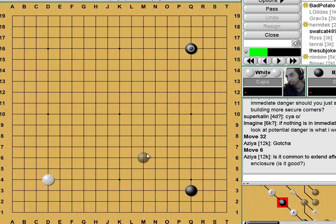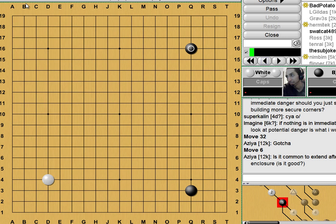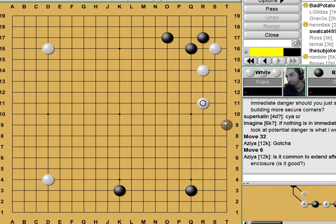Is it common to extend after an enclosure? Yes, because what you're doing by enclosing is creating a little wall around territory. If you can extend and make another wall, your opponent can't easily live inside there. Which is why in most games, the minute you see an enclosure, unless there's something really important on the board, someone's going to take that extension away. Similarly, if Black already has an extension, we don't want to let them get an enclosure to go with it.